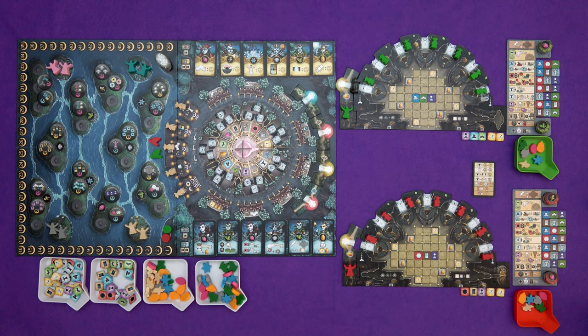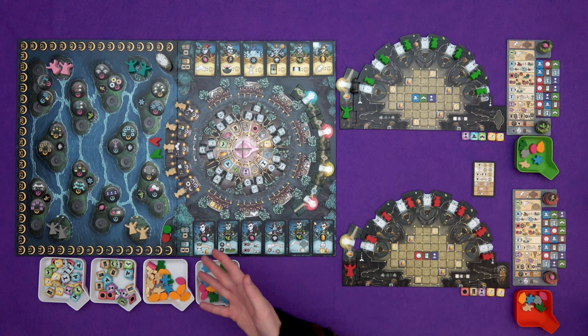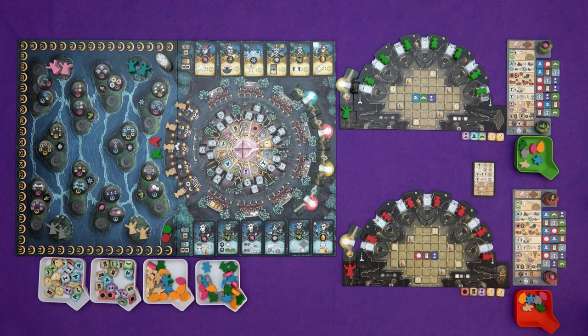In this game, we play as the leaders of rival Gnome Cities where our bonfires have gone out. They give us light and energy. The guardians that used to watch over us have cleared off to these islands and taken the bonfires with them, and we're going to have to go around and gather tasks, complete them, build paths, gather portals, and recruit gnomes that can help us out on our journey.